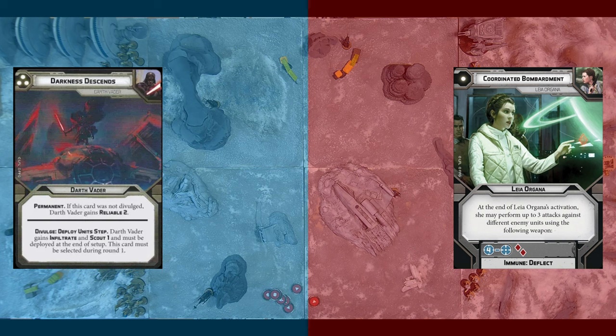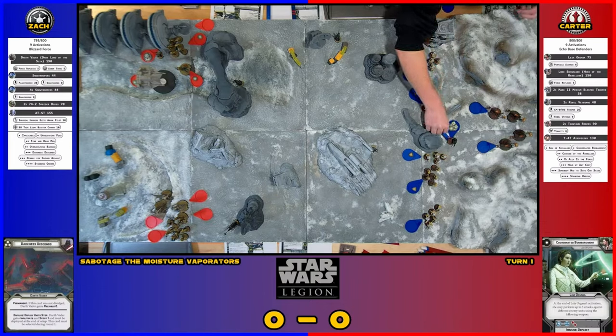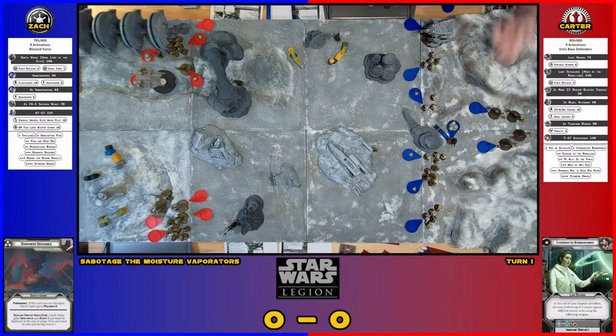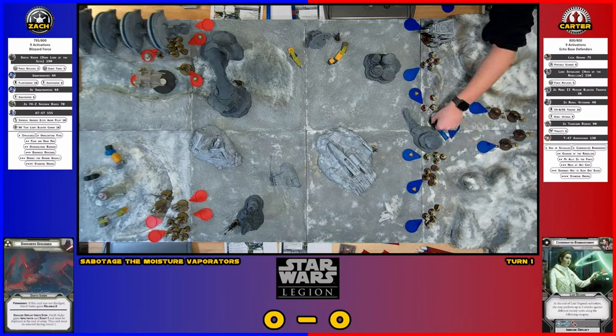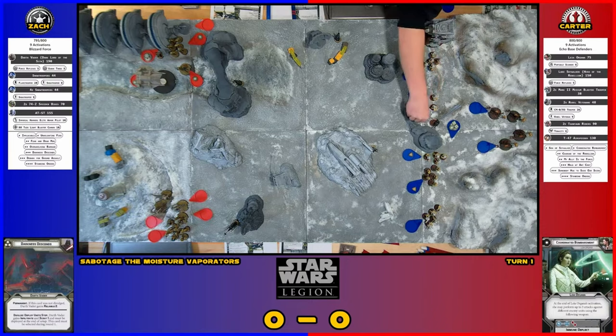I'll probably take one dodge token even though I probably don't need it, but it's always good to have in case Leia does a Strike and decides to shoot Vader. In his case, he effectively has Unhindered — he can go over terrain because he's already at speed one; he can't slow down anymore.